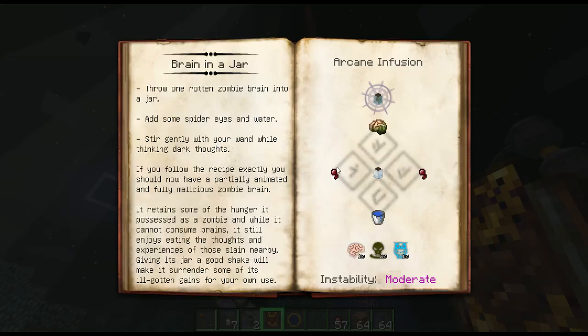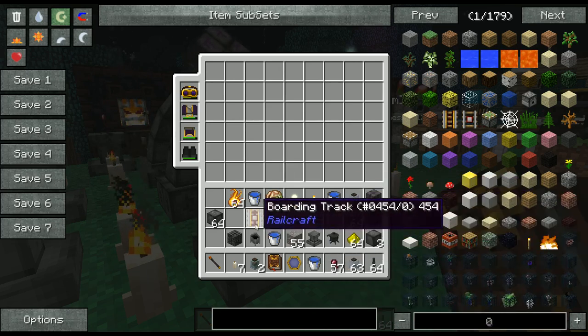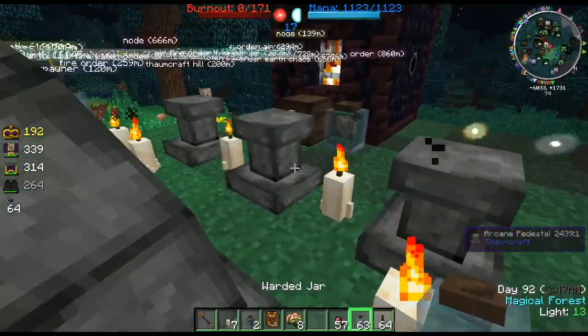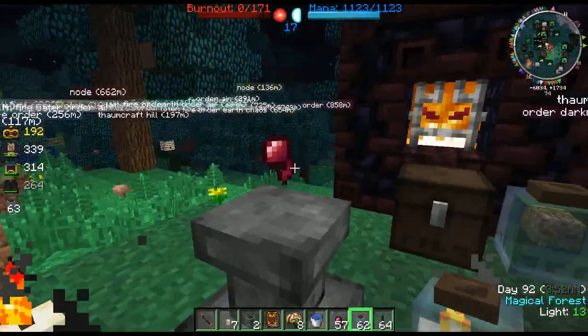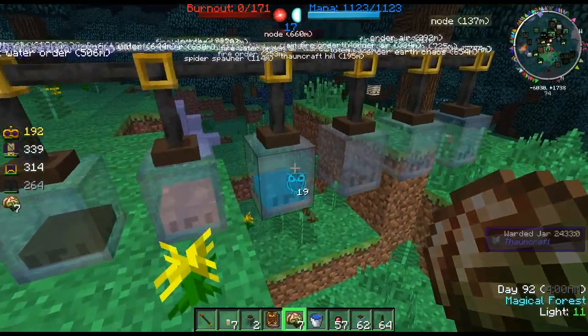The Thaumonomicon tells us we need two spider eyes — one on either side — a water jar in the middle, a water bucket, and a zombie brain. So let's do that: we got our water bucket, our spider eye, our water jars, and our zombie brains. We'll put the water bucket over here, our second spider eye, put the water jar there, and then we'll put this here.